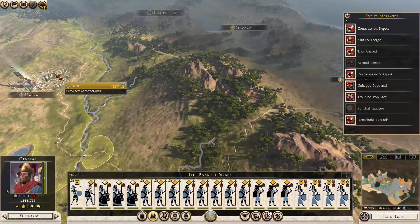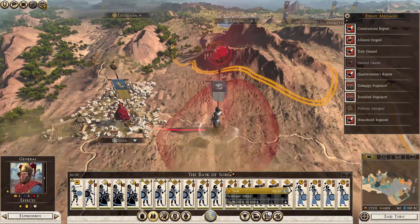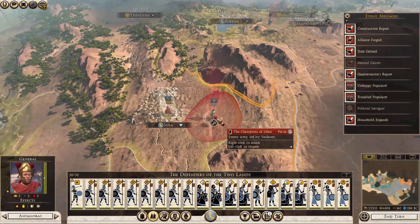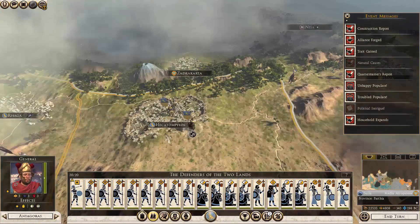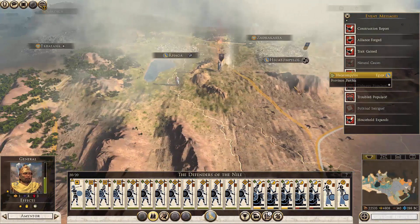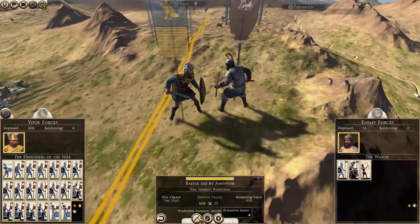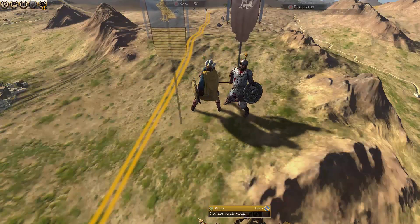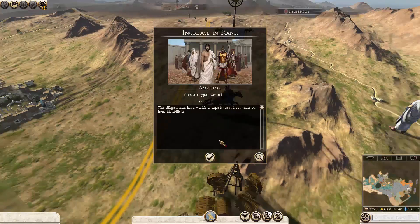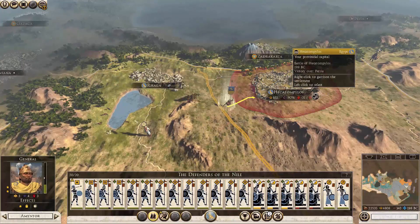I want you to go to the border. Here comes our friend — he is ready to take on the challenge. He has no choice because I have deprived him of all his cities and he needs a city. That's why he's here now — he wants to take his chance. This is going to be a massacre. Goodbye, sucker.